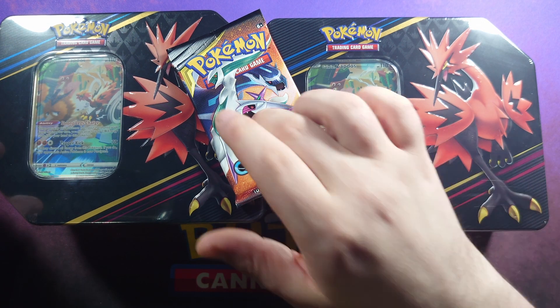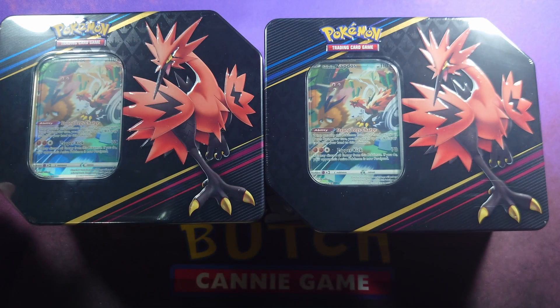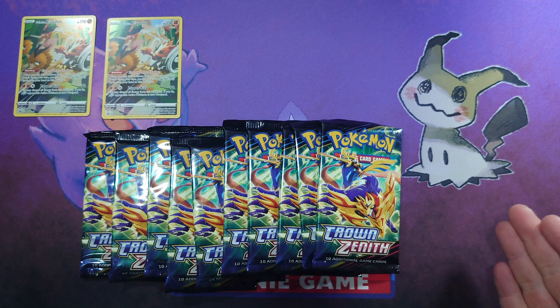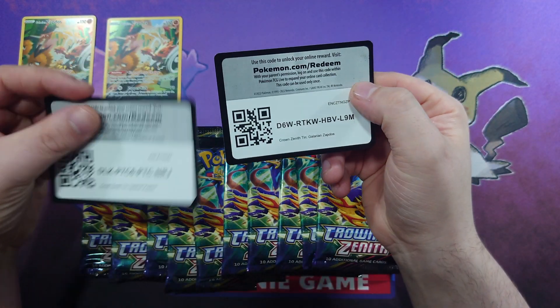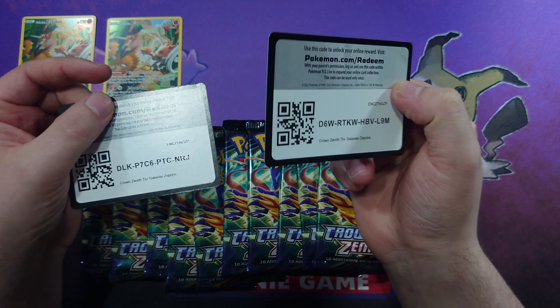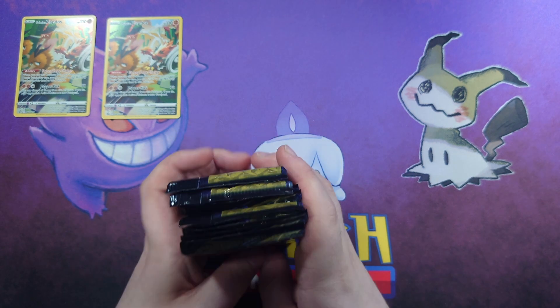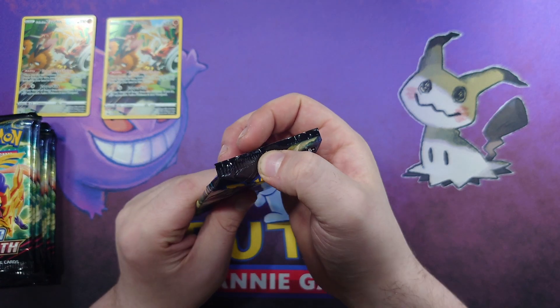At the end of each video we can open up a wee Cosmic Eclipse to see if we get anything nice out of it. We have ten packs of Crown Zenith, two Zapdos promos, and a pair of code cards. My guess is the code cards give you the promo cards in the game — but that is your little treat.